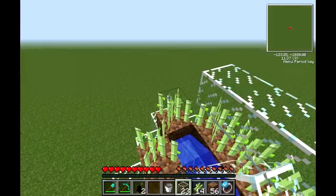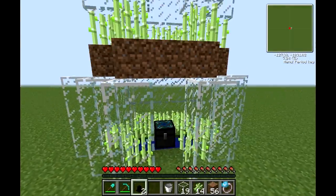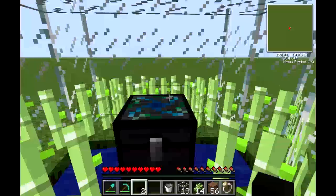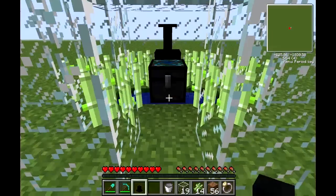On this one, you're going to put glass on top of the chest. Now that I have this built, I'm going to hold shift and place a dark matter pedestal on top of the alchemical chest.